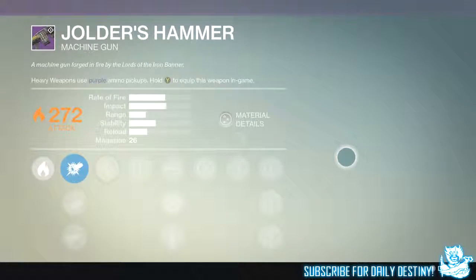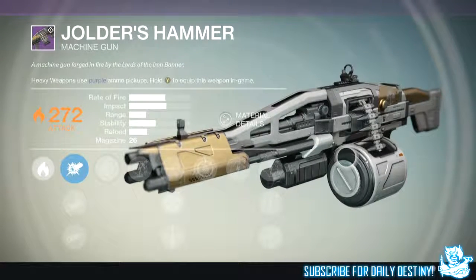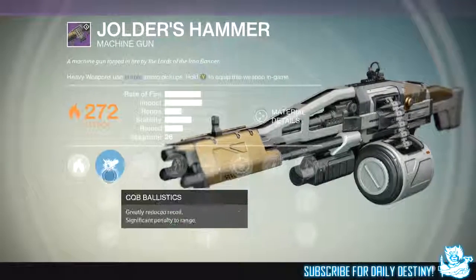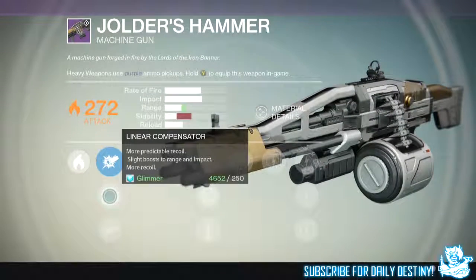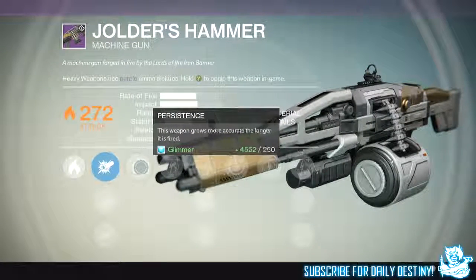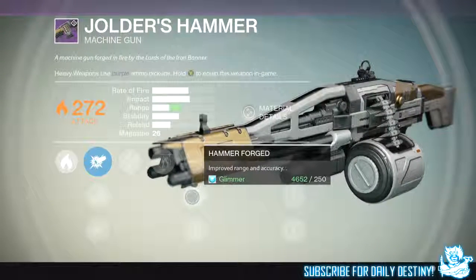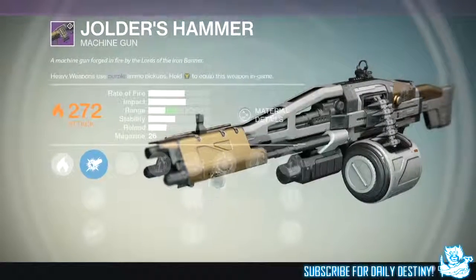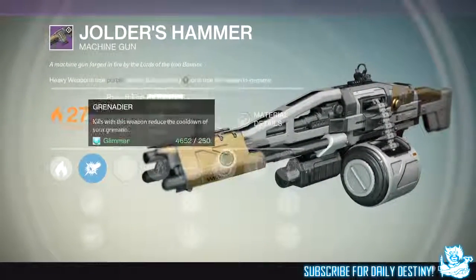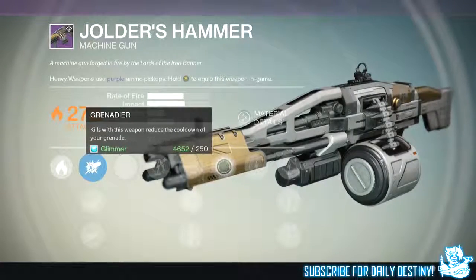The George's Hammer is actually a great heavy machine gun, especially for PvP — this thing absolutely wrecks faces. Now we all know you can re-roll these mods once you get the weapon; it costs you one mote. On this one we have CQB Ballistics, Linear Compensator, and Field Choke. We then have Persistence — this weapon grows more accurate the longer it's fired — plus 1 of 5 damage upgrades. We have High Calibre Rounds, Hammer Forge, Quick Draw, and Grenadier, which reduces the cooldown of your grenade, then a further 4 damage upgrades. The roll of mods on this George's Hammer, in my opinion, ain't that great, but like I said you can re-roll them.